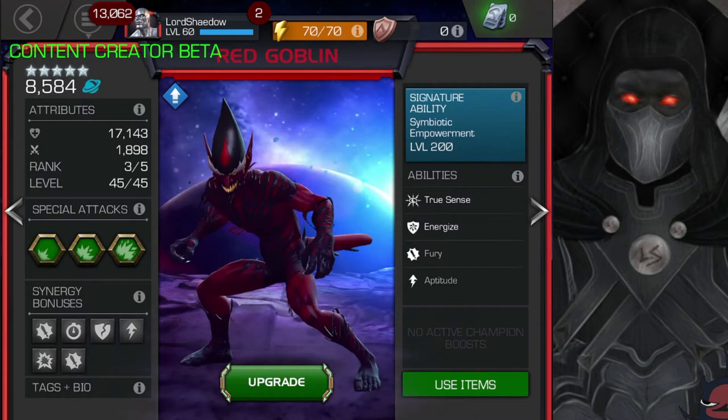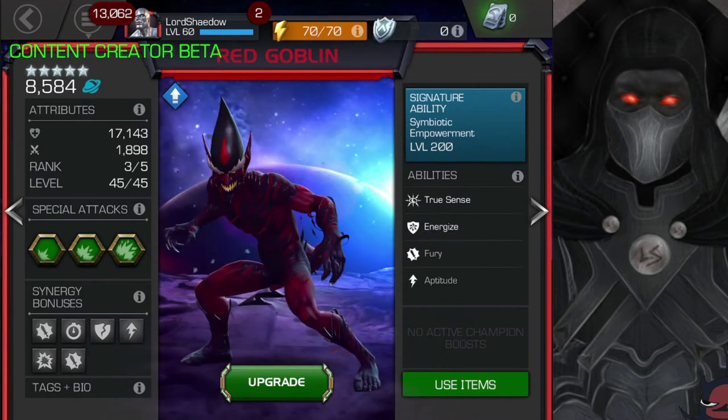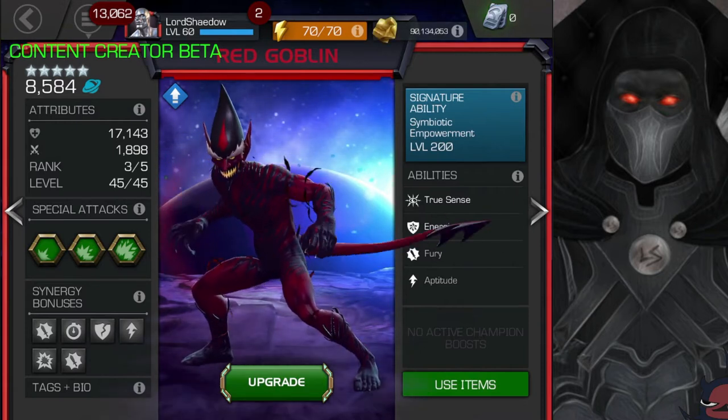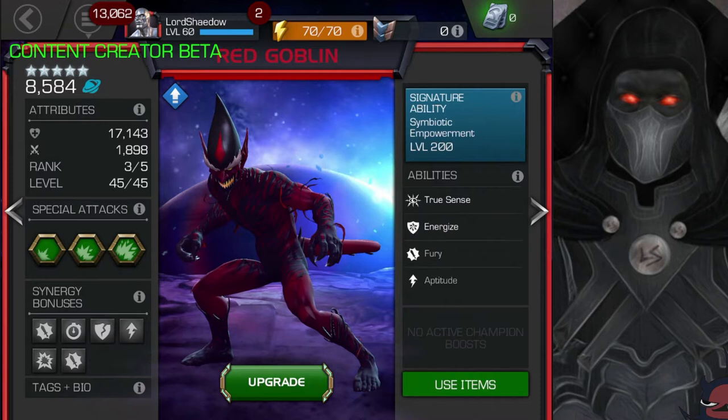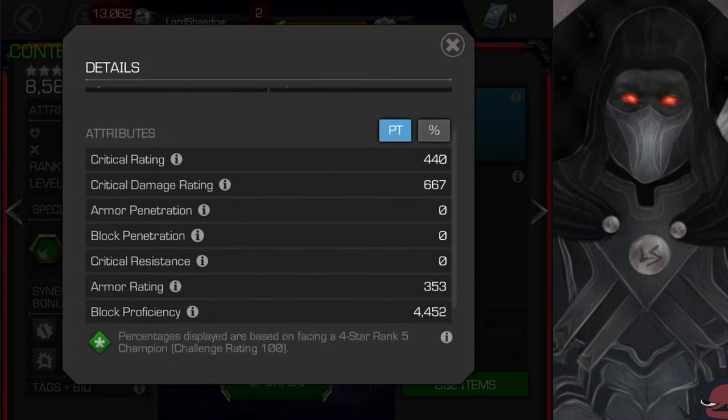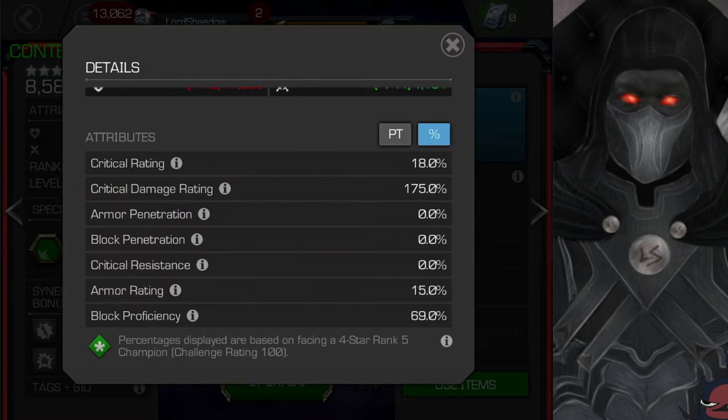Red Goblin is the latest champion to enter the contest. I took him to rank 3, Sig 200 — a level I think a lot of people, if they get him, will be able to reach rather quickly. Looking at his attributes, one thing I like all the way down at the bottom: he has armor rating and a nice block proficiency. 69% block proficiency is pretty good, meaning he's going to be taking less block damage than champions with much lower block proficiency.